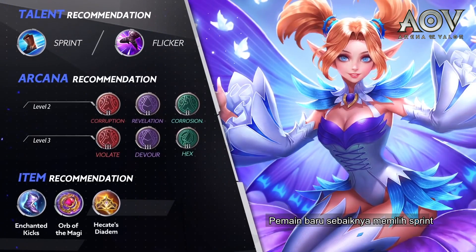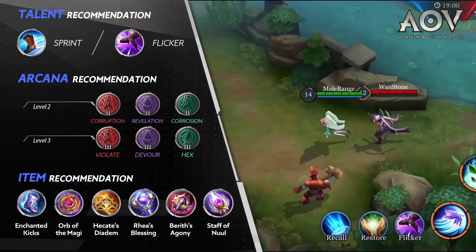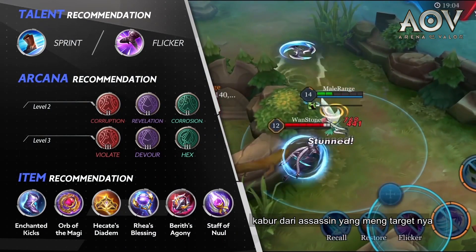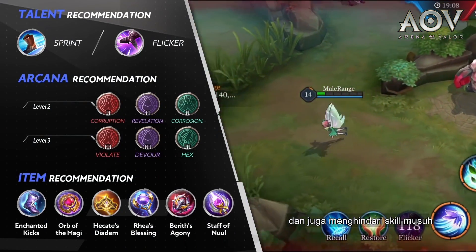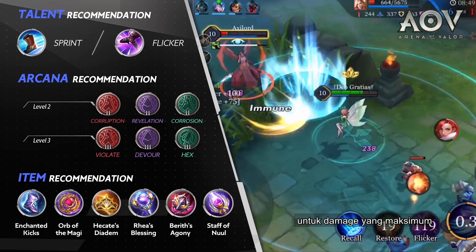Newer players should select Sprint, because using Sprint with her passive can max out her movement speed when needing to chase enemies or escape a bad situation. Advanced players should use Flicker, as this can help Crixie escape from assassins focusing on her and also dodge enemy abilities. Crixie can also use Flicker to reposition for maximum damage output.